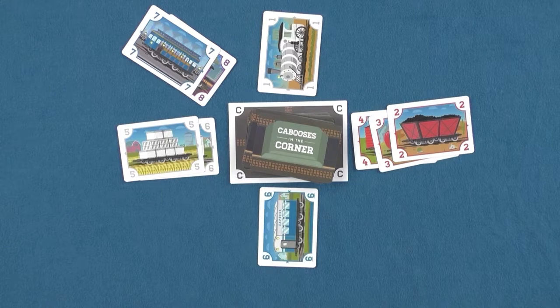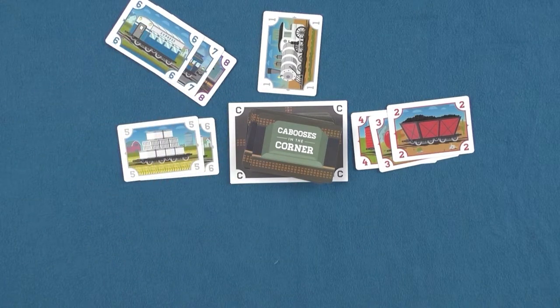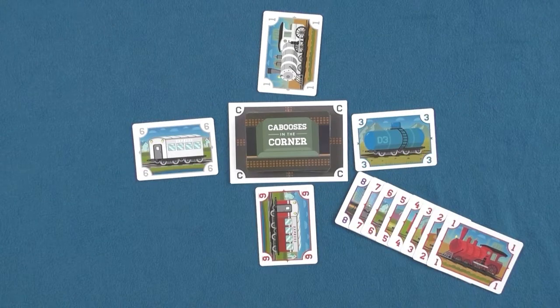Once a train is complete with a caboose and seven train cards, it can be cleared from the play area. If the train is not complete but there are cards on railways which could complete the train, a player may choose the second available action which is to move piles. If a player chooses to move piles, they may move an entire railway pile or section of cards onto another pile to make a longer or complete train, as long as the color and number rules are still applied. The Depot Station Departure action is the third action which simply removes a complete train from a corner and out of play.